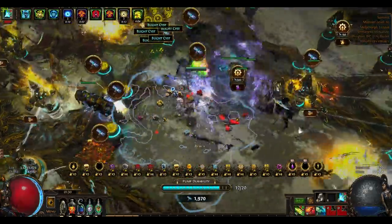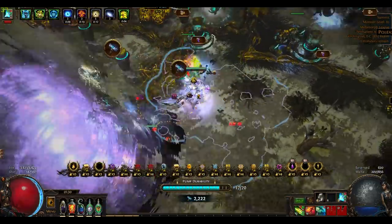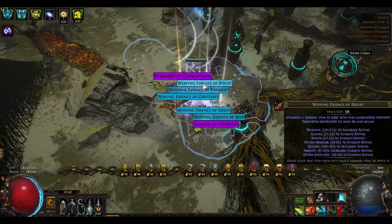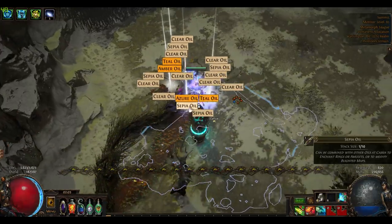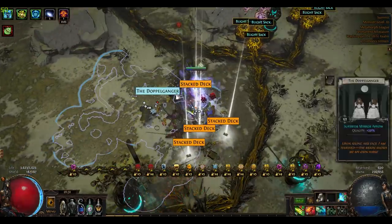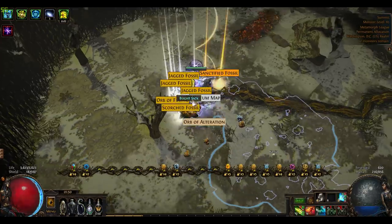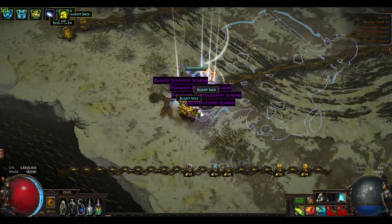Now I'll briefly touch on the pros and cons of farming higher tier maps — specifically tier 16 maps vs tier 1 maps. At tier 16 Blighted maps, you get higher level map drops up to tier 16, higher tier essences on average with some rare ones dropping, higher tier oils on average like opalescent, silver, and golden oils, higher level unique items, more stacked decks, more currency from loot chests, level 21 gem drops, guardian fragments instead of just sacrifice fragments, polished and gilded scarabs, shaper and elder bases, higher level fossils like sanctified fossils, item level 83 abyss jewels, and tons more. In general, all the loot levels up as you go into higher tiers.